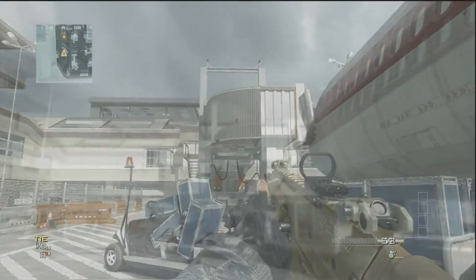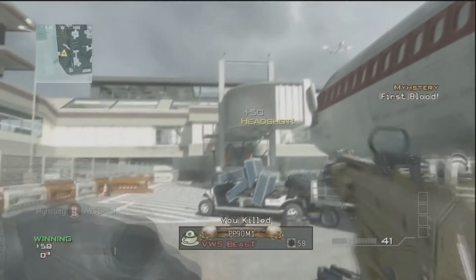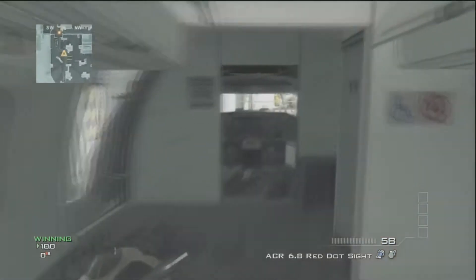Alright, you can stun and nade through this little wall right here. And you can shoot through it like it's paper, as you see. Pretty nice spot.